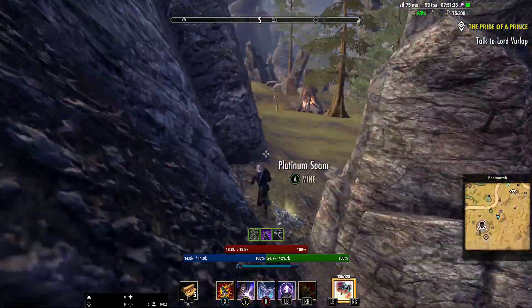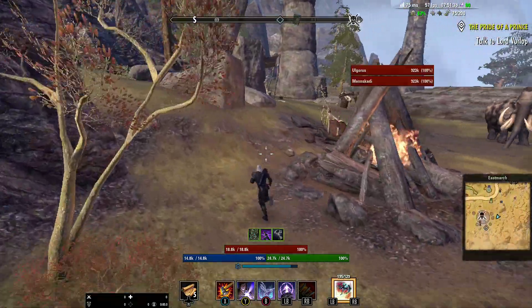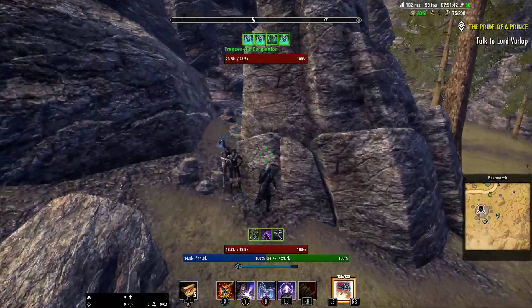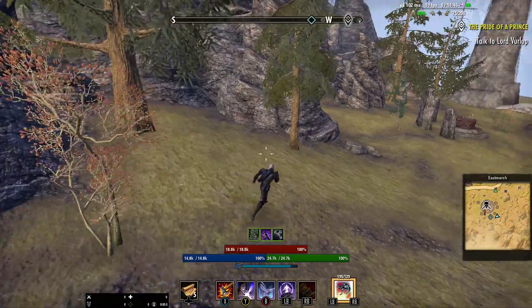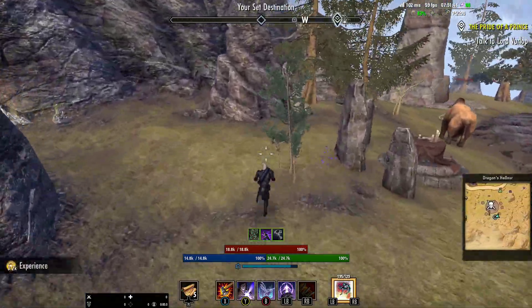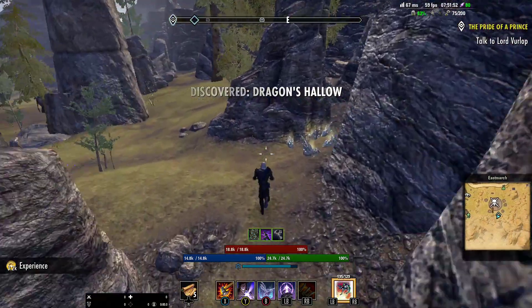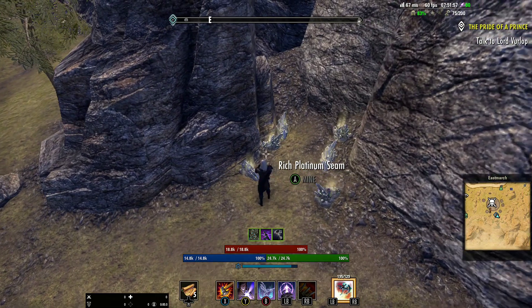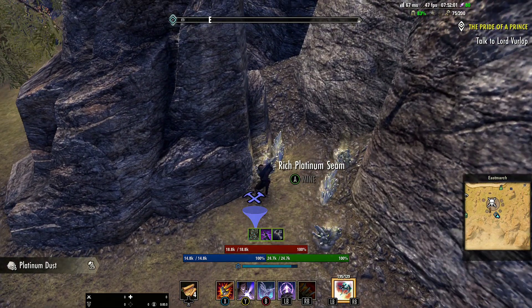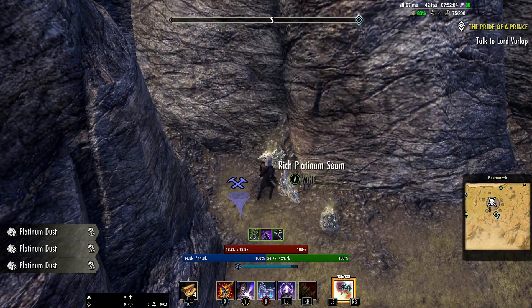We're going to avoid those since I'm on a crafting build and not a DPS build. There's a platinum node — should have stopped and got that one. There's a giant, so we should be coming up on it right in here. There it is — a few rocks you've got to run around. And there are the resource nodes, the location of the resource nodes for the East March jewelry crafting survey.